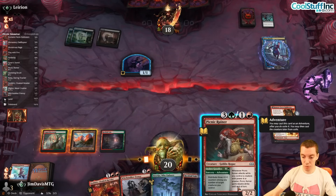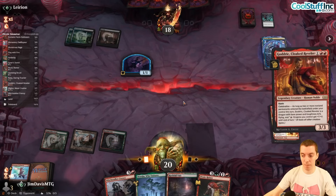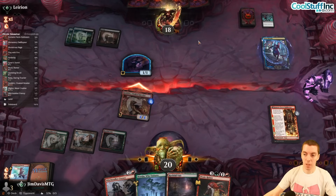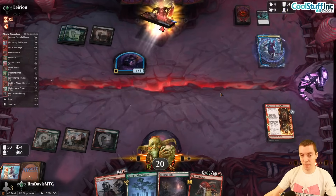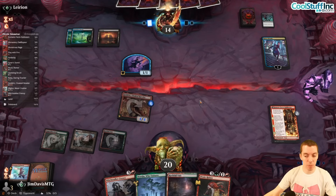We make the Ninja and phase out. We draw Picnic Ruiner, which is kind of cool. We can use the Stolen Goodies next turn or just cast it. Let's cast Godric with the counter — just getting a 4/4. They've already used one Go for the Throat, so there are limited removal spells left.